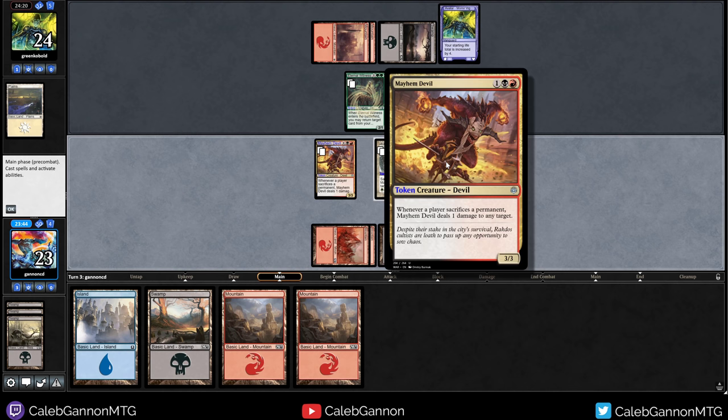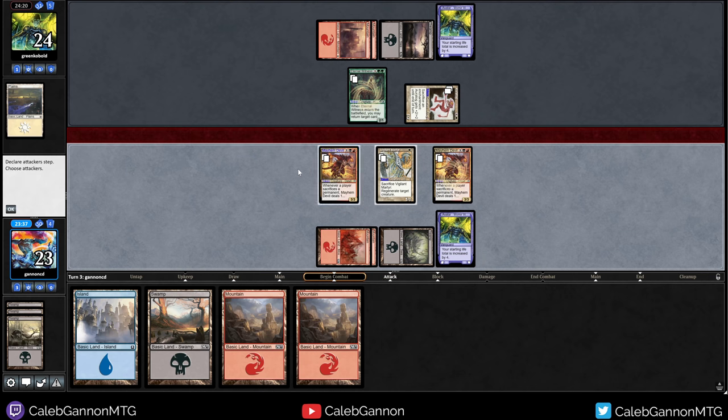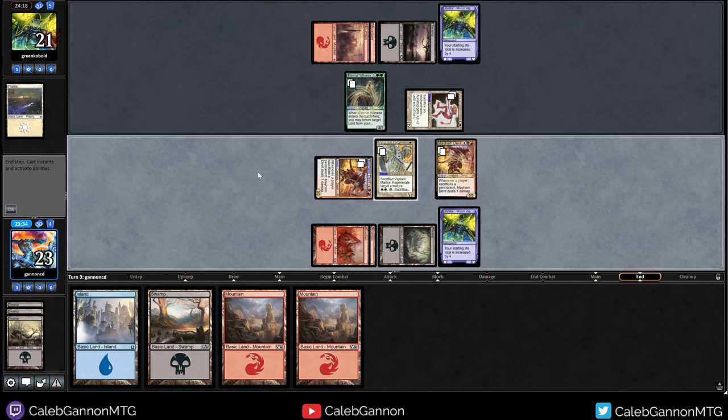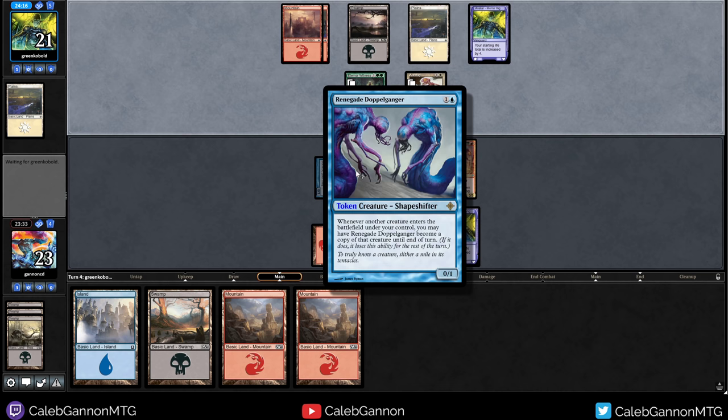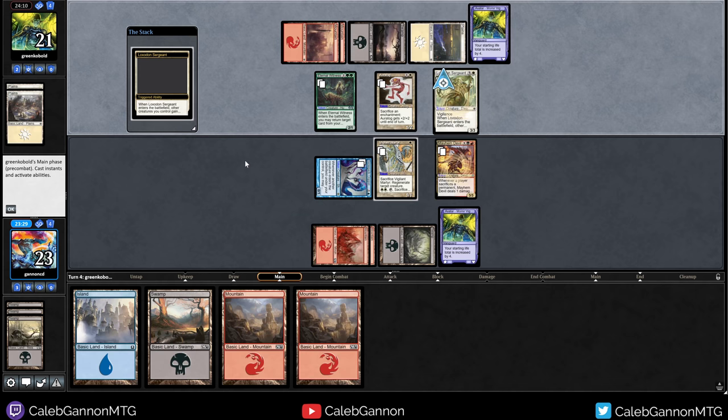I'm just gonna keep making creatures. Renegade Doppelganger means I have some pretty good late game power. So I want to press the advantage as much as possible. This deals one damage to any target, so I can sacrifice this until end of turn. I don't think it dies if they block. This is kind of awesome — if I get a flyer I can hit with a flyer.